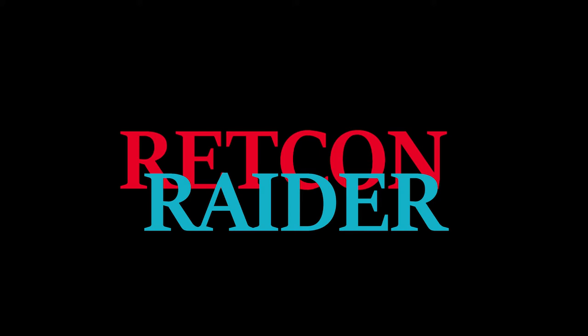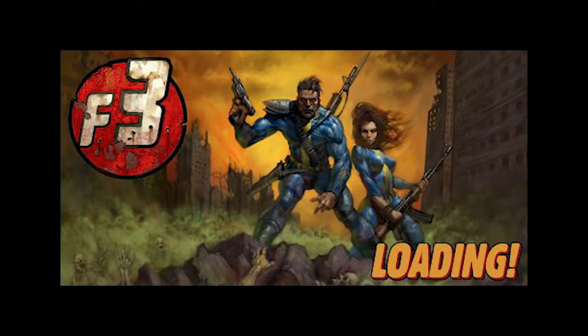Hey, Retcon Raider here. Today we're continuing our ongoing analysis of the Van Buren documents by taking a closer look at Design Document No. 10, which covers the small settlement known as Jericho.